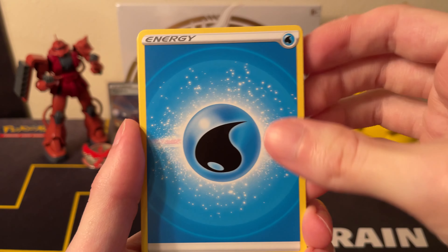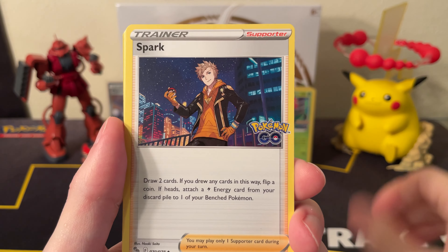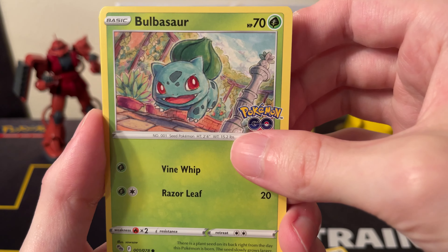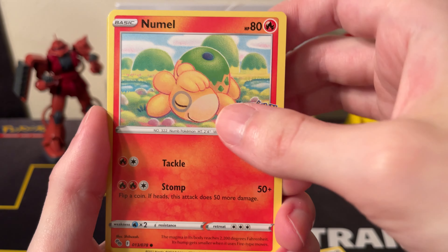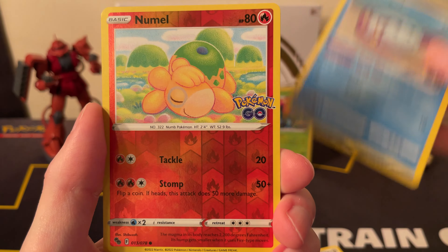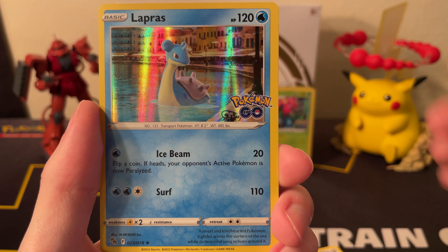Okay, second to last pack: got Water Energy, Steelix, Chansey, Spark, Onix, Bulbasaur — nice Bulbasaur. Got the Numel, Larvitar, Wimpod, reverse another Numel, and another Lapras.